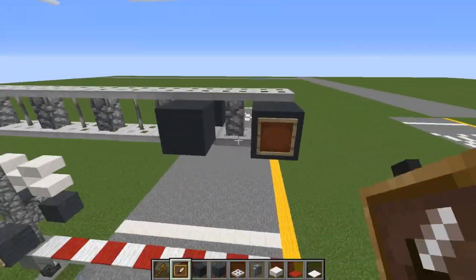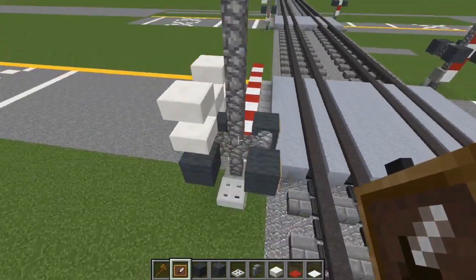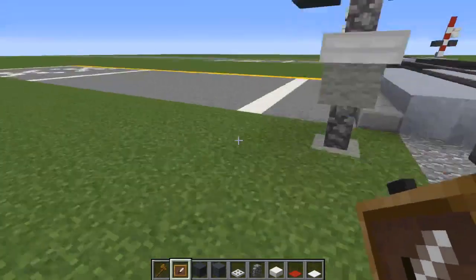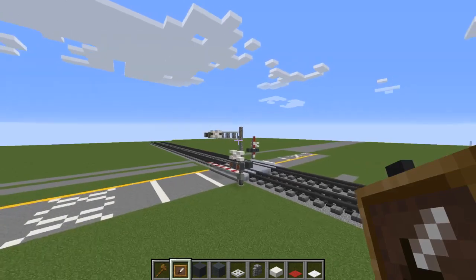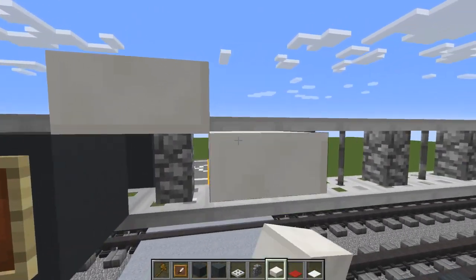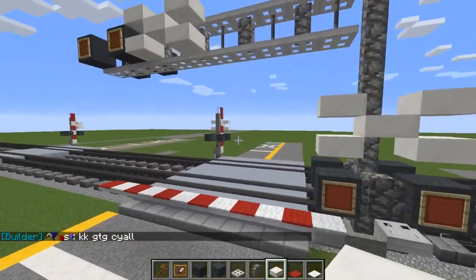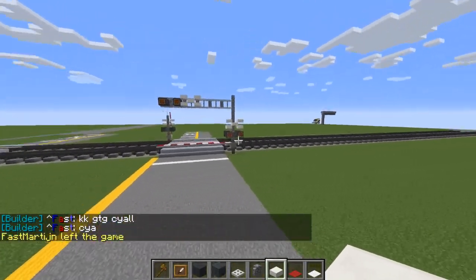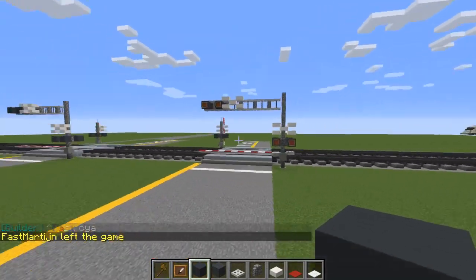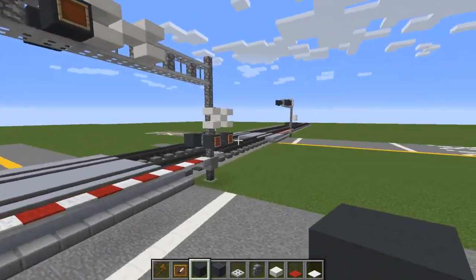After we do that, let's add item frames for the signals on top. I did notice that some cantilever signals have a separate bar from the original signal, but sometimes they have it in a single bar like this with the upright pole. You can also add more crossbucks on top — mine are pretty huge, but at least they look like they're from Minecraft. You can add more of these and even make this longer and customize it however you want.